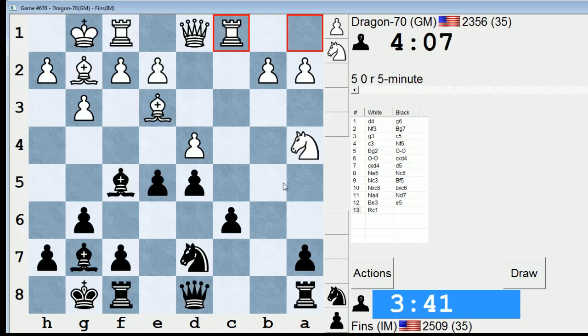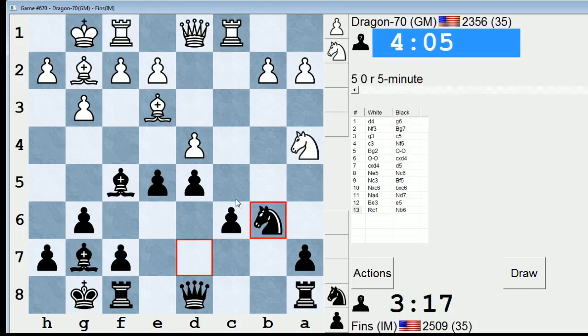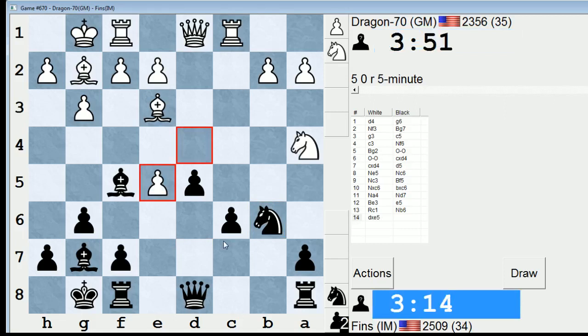Maybe Qa5 last move was more accurate. Because now if rook c8, he might be able to take and my A7 pawn is going to be hanging. It still doesn't seem like a big problem. It shouldn't be. Okay, I'll do this. So now if he takes on C6, I can take on A4. I'm thinking I have Bd7 then. But maybe he can take on B6 now and then try to grab on C6. This could get interesting.